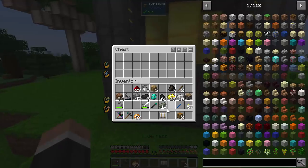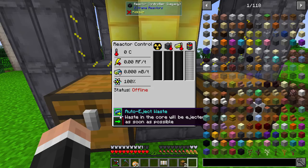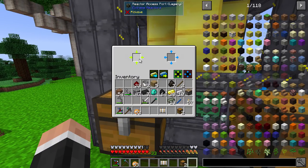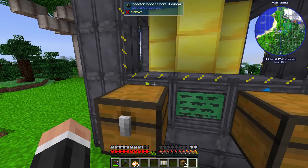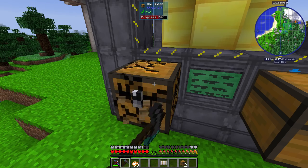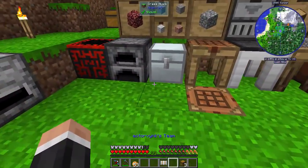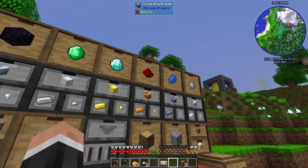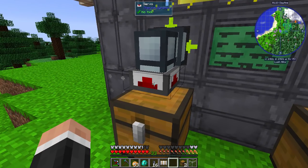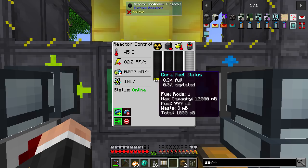I'm just going to show you with one ingot right now. If we put that in — we need to activate the reactor, that's how that works. Apparently that just won't take it in — it's been a while since I've used this — so we need to make a servo. Have I got a servo? No, I don't. I think it's that and that. Things are happening! So we've got this set to input, that's set to output like that — I've just put one ingot in.